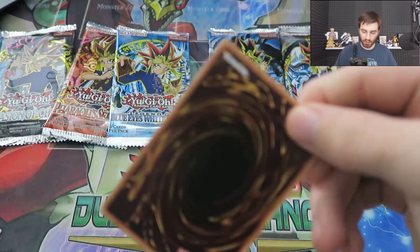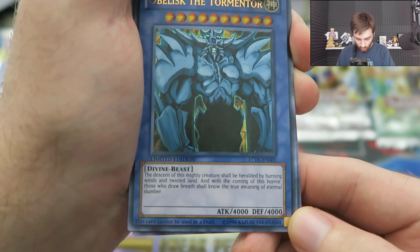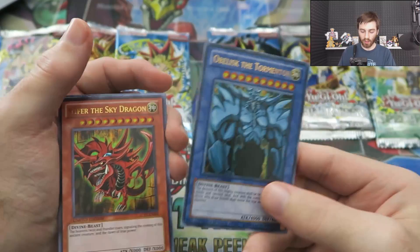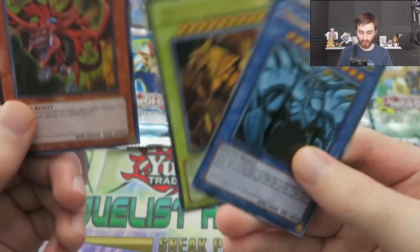So these are the promo cards. Obelisk the Tormentor: 'The descent of this mighty creature shall be heralded by burning winds and twisted land. And with the coming of his horror, those who draw beneath shall know the true meaning of eternal slumber.' These are the ones with the blue on the back — these are unplayable. Obviously, these are solely for collectors. We have Slifer the Sky Dragon. We'll put these out to the side for now, just to get the sole focus on the god cards.